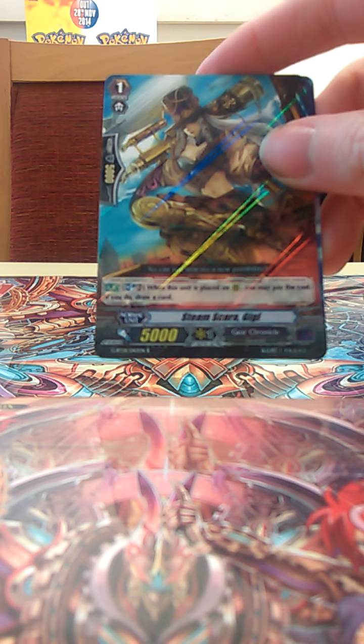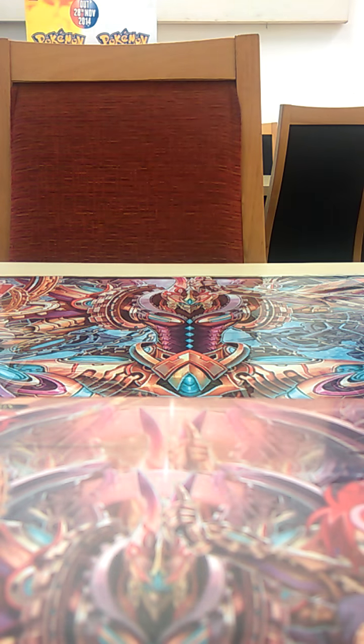This is our last pack. It's going to be rare — no, it's the ultra... no, it is rare. Steam Girl: the 5k size 1 that every clan has. It's placed on rear guard, soul blast 2, then draw a card. That's it for this box opening.